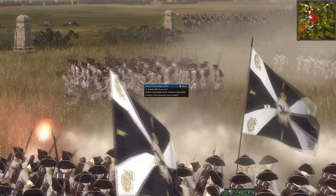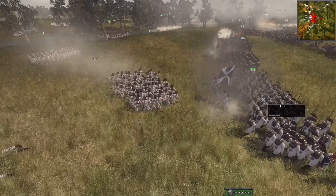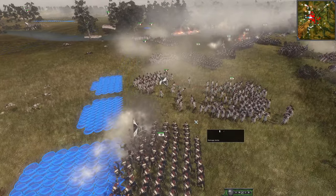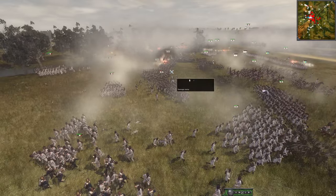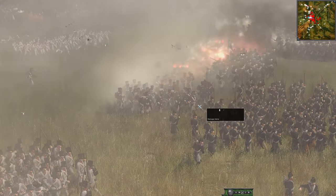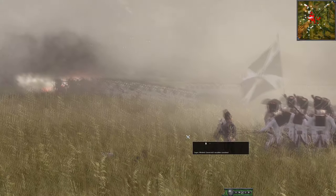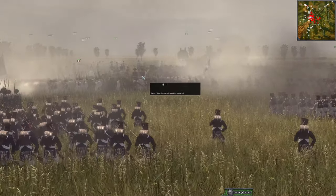France is going to now attack the Prussian defensive survival formation facing in all directions. There are some Saxons here - France is trying to get close for melee. With these guys already getting a volley off, they can definitely get into melee. There are the Prussian Grenadiers - these guys would have been what was needed. Holy smokes, it's over - look at this Prussian defense though. They're fighting back to their other regiments.